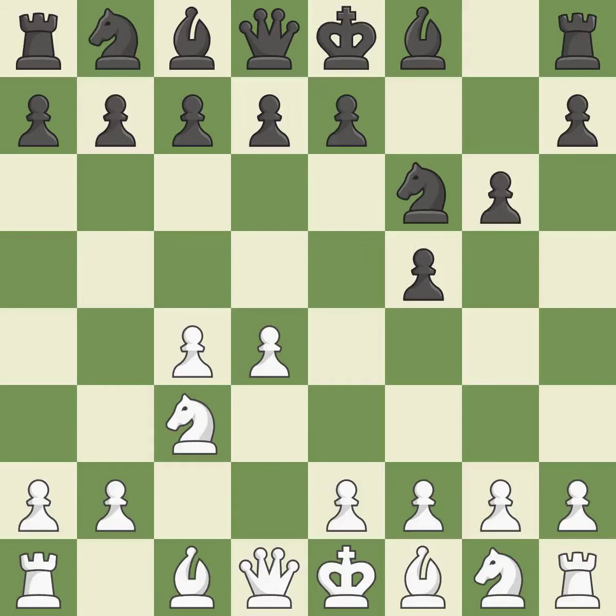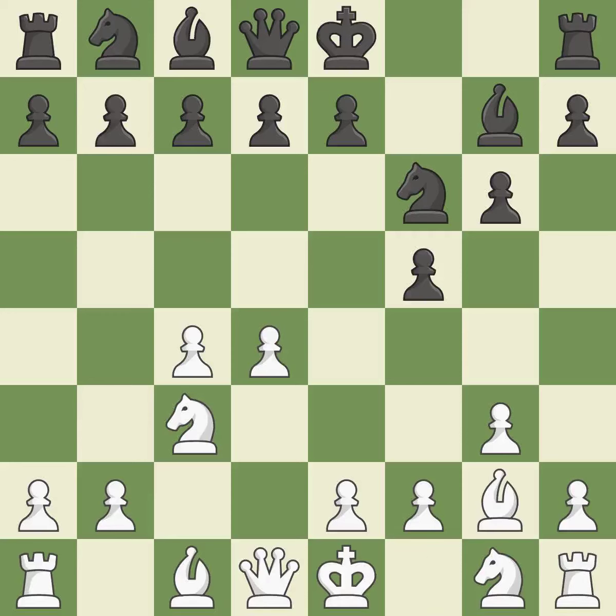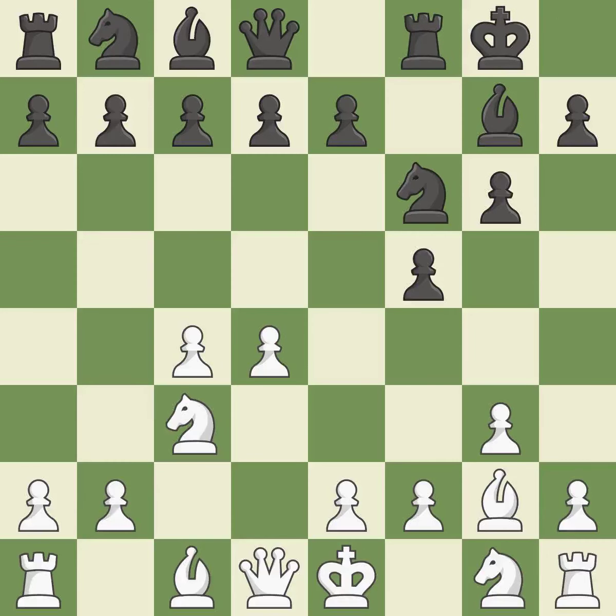The dark-squared bishop is getting ready to be fianchettoed to g7, where it will sit on the long diagonal. The light-squared bishop is getting ready to be fianchettoed on g2, where it will be positioned on the long diagonal. As a result, the bishop grows and gains flexibility on the long diagonal. Castling gets the king out of the center and activates the rook.